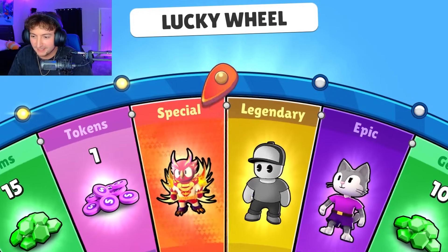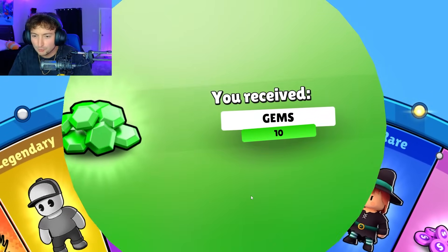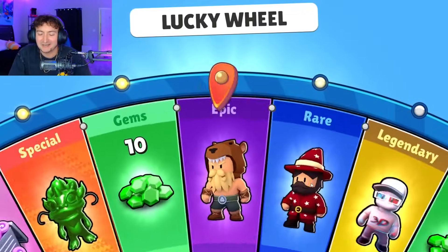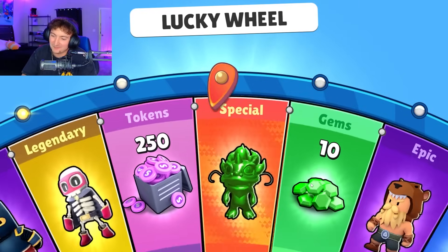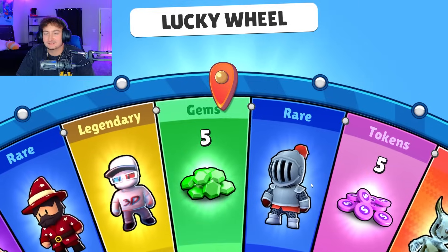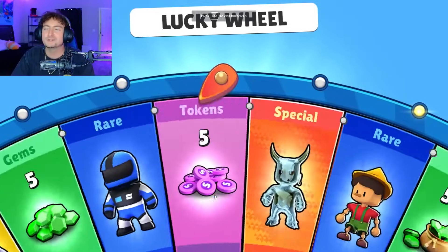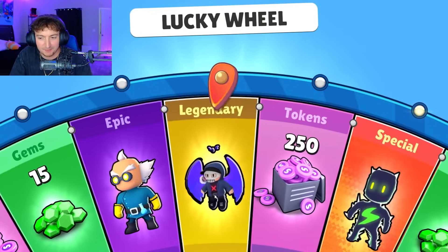I kept saying 'final stretch' throughout the video, but we weren't even close to being done. In between two of the cats and we get gems? Seven left. I would hope in the last 10 we get a legendary, special, or epic. It's not that much to ask. Out of 100 spins, really? 90% of them are gems?